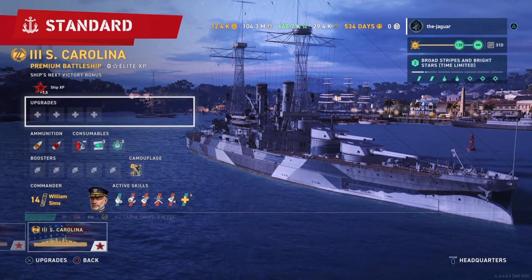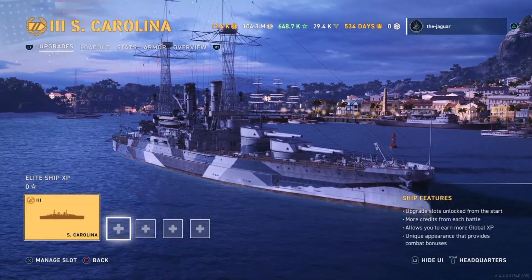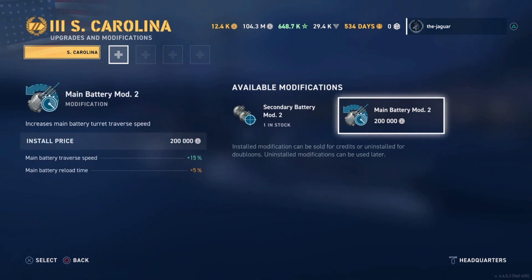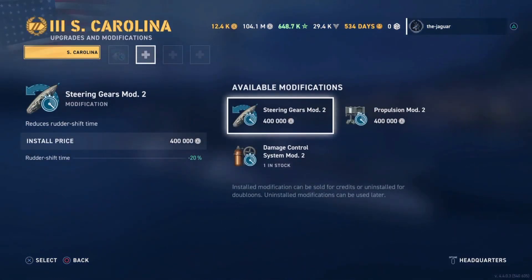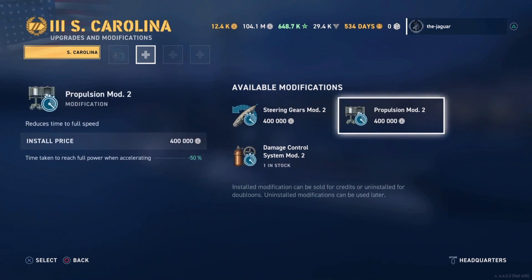Let's go to the upgrades — being tier 3 it shouldn't be too expensive. Secondary Battery Mod 2 or Main Battery Mod 2 — I'll go with Main Battery Mod 2. The next slot is Steering Gears or Propulsion Mod; the ship was said to be really slow, so let's check the stats.